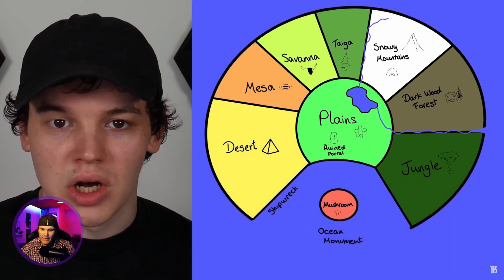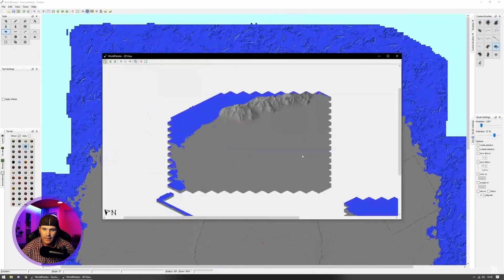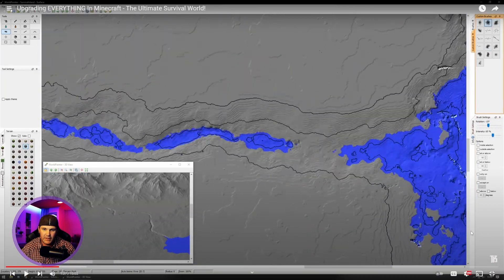The map in WorldPainter - now with our map planned out I jumped into WorldPainter to gradually create our custom islands and slowly make this world a reality. I originally planned for this custom world to be a fair bit smaller, but I ended up miscalculating. He knows how to use this program - WorldPainter - if you've never heard of it, you can make custom maps for Minecraft. He also uses WorldEdit, which is a mod to create structures and terraform the world.